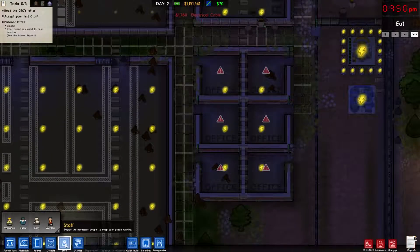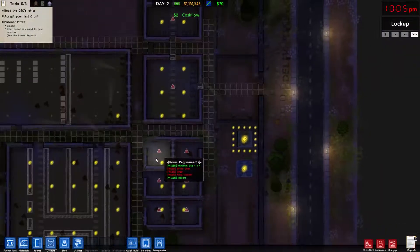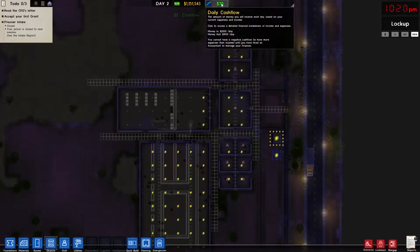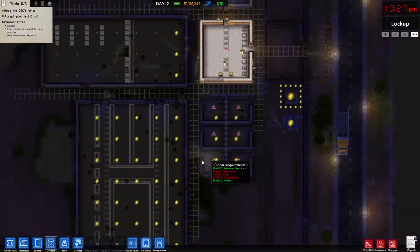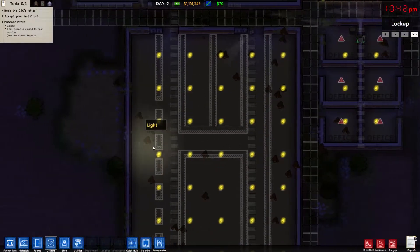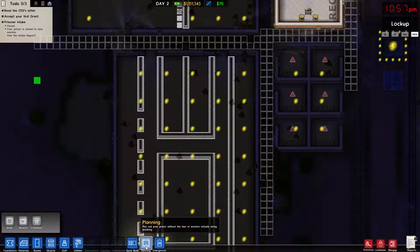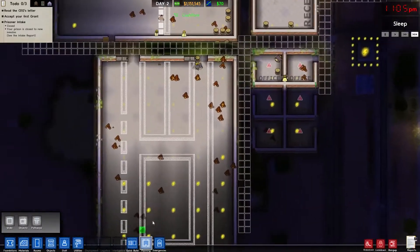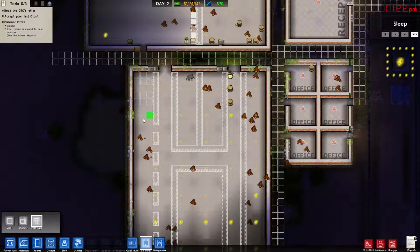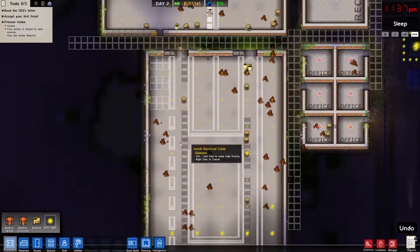We need a couple things here. I want to get the main areas finished before we hire anybody else, because right now we are making money which is good. Before we hire the warden, that's going to add some overhead, so we're going to wait. I lost all my room — that really burns me. All right, two by three, two by three, two by three. I hate the auto lights.